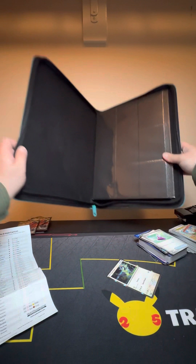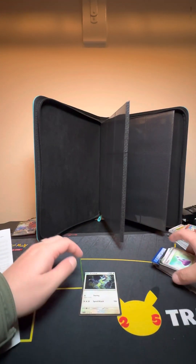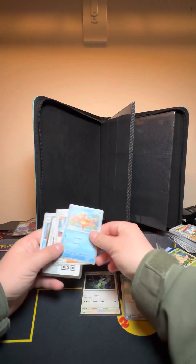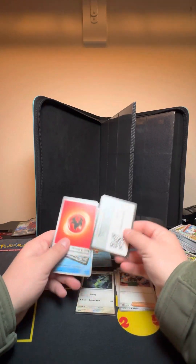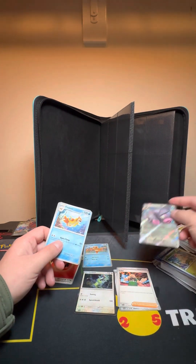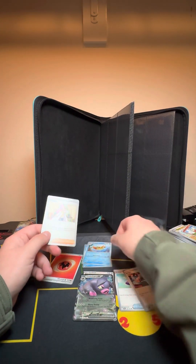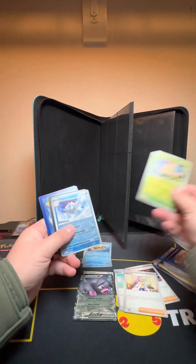Alright, so for a master set, what you wanna do is sort them by energy type first. That way it's easier to get them all figured out. We got a Clonche EX — this is a normal type — and water. And that way you can also cut out any doubles as you go through them.